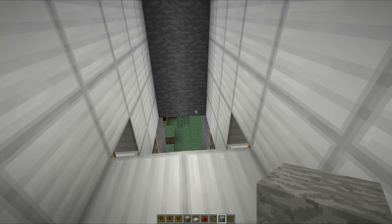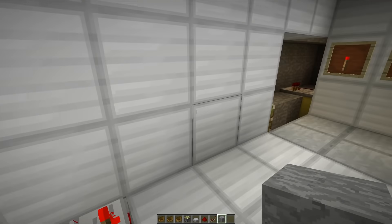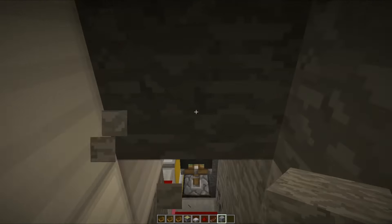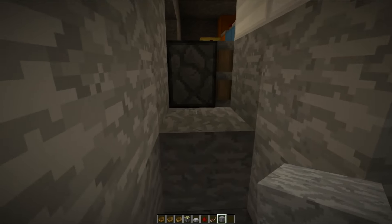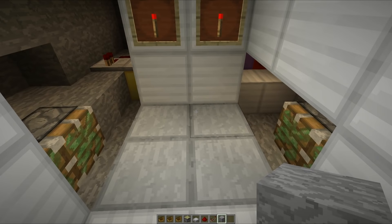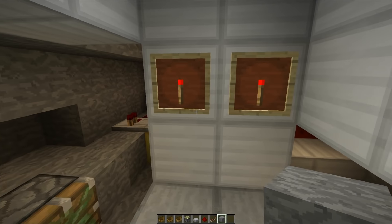I've just gone from 1.7 into the snapshot and then back to 1.7 and back over to the snapshot. It would appear that all of the items from my chests and storage devices got removed, and also redstone torches were removed from walls. I don't know what's really going on there, but I just wanted to make you aware of that in case you're in a survival world and do the same thing, because that would be pretty bad.